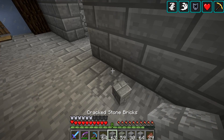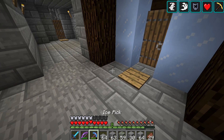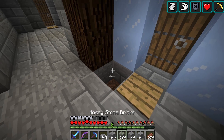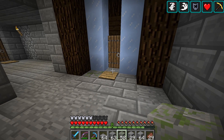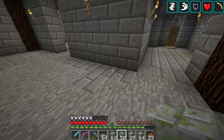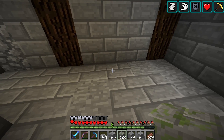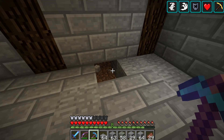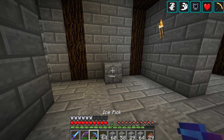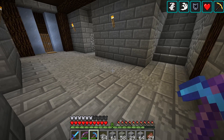Now do we want to start mixing in like the cracked stone bricks just occasionally? Like pop that one out and put it here. I think it makes sense to put it over here by the ice — a little bit of mossy. Put that there, put that there. Because it makes sense that it'd be on that side because there's like water right here — it might be melting into it. Then maybe do a little more cracked over here.